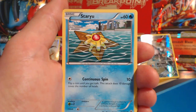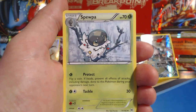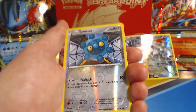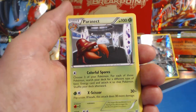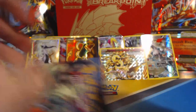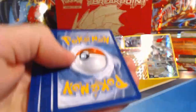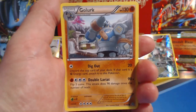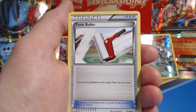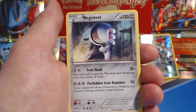Doduo, Paris, Staryu, Skiddo, Bronzor, Spewpa, followed by a Houndoom Spirit Link, Piloswine, Bronzor again — this time it's reverse holographic — and Parasect rare. Kind of a creepy looking laboratory artwork. Ancient Origins pack: Golurk, Larvesta, Ralts, Baltoy, Relicanth, Energy Recycler, Aerodactyl, Paint Roller, Gloom reverse holographic, and Registeel rare.